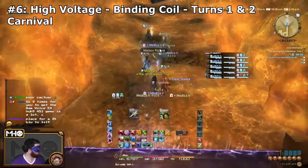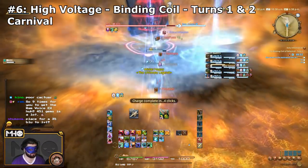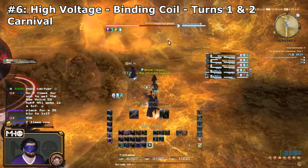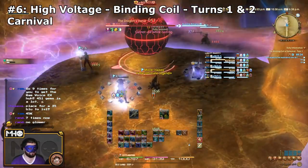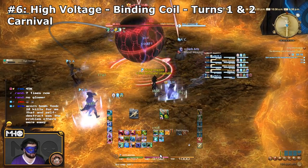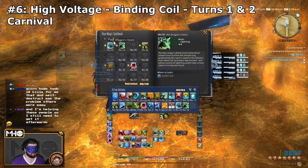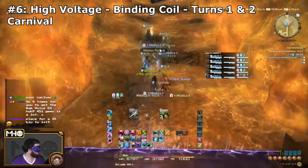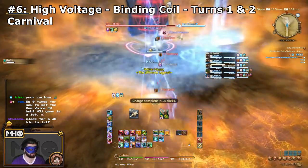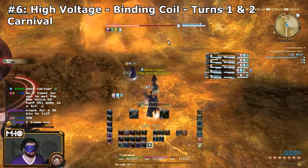The next skill is High Voltage, learned from the ADS mini-boss in the Binding Coil of Bahamut Turn 1. It's the very first enemy you'll encounter upon entering, and it's the very first skill he'll use before even auto-attacking the party. Just make sure nobody silences it. You can also learn it from any of the ADS nodes in Turn 2. There is also a mission in the Masked Carnival where you face an ADS-style monster that uses High Voltage.